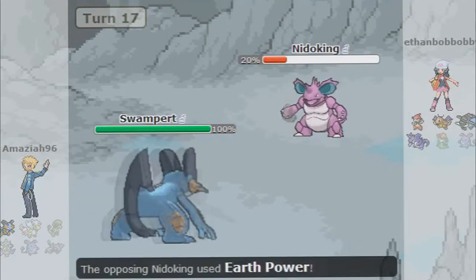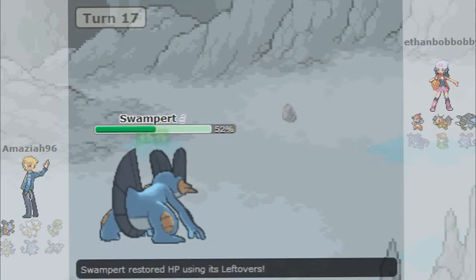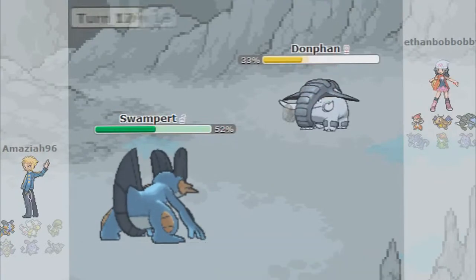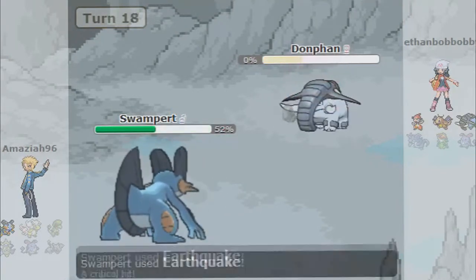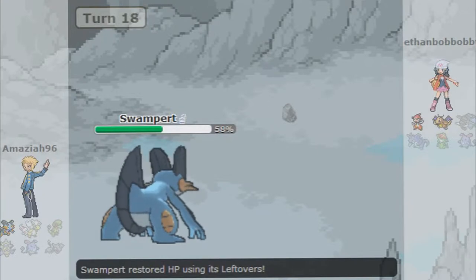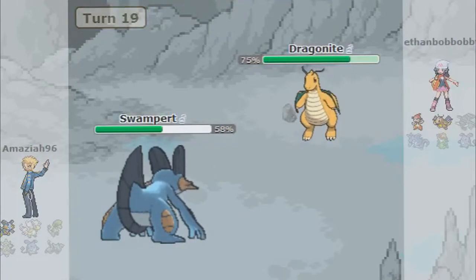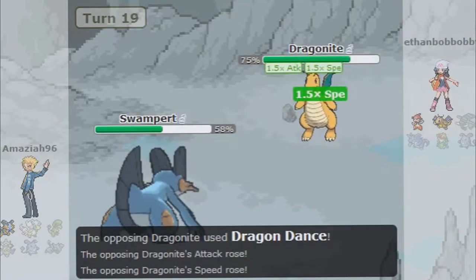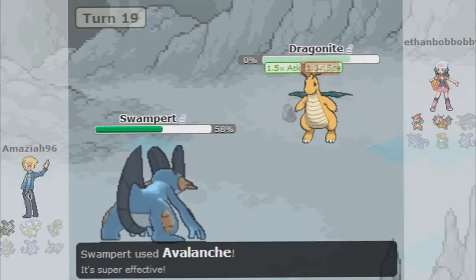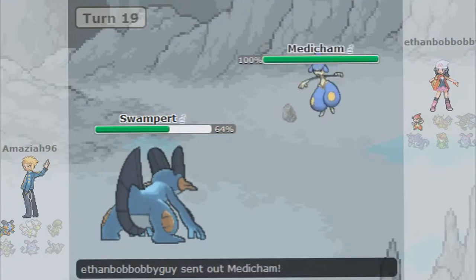I'm going to go ahead and come in with my Swampert here, which I was trying to keep out of the battle for as long as possible, but it seems imminent now. I'm going to go for the Earthquake — he's going to hit me with Earth Power, taking out more than half my health, around 46%. I'm going to go for another Earthquake on this Donphan, taking that out as well. He's probably going to drop this Dragonite or Medicham on me — I'll just Avalanche or Earthquake away at whatever he brings.